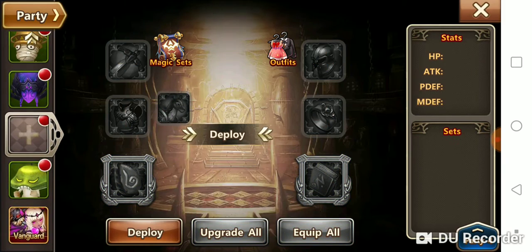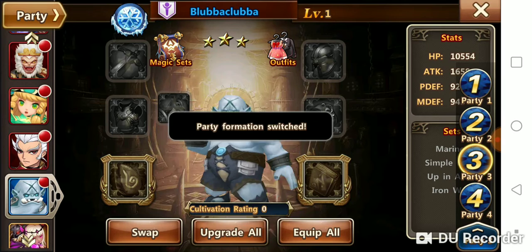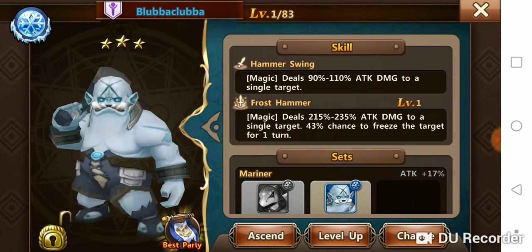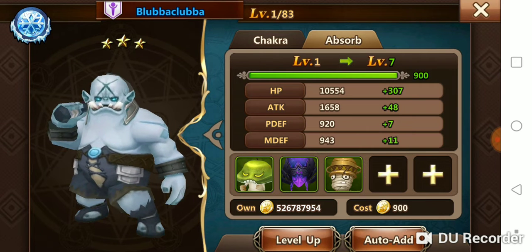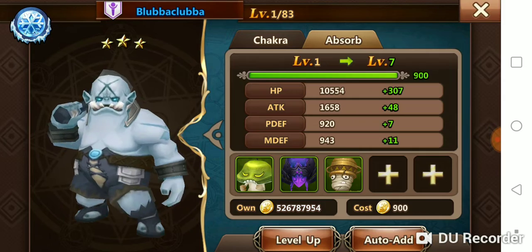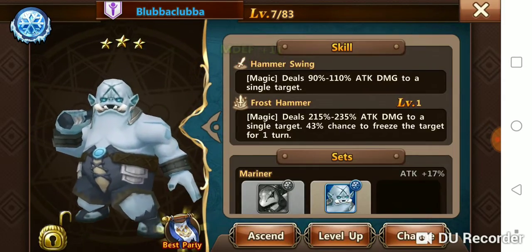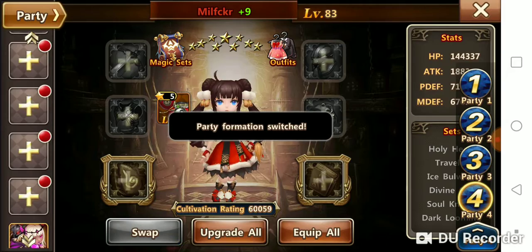Now you have these three heroes in this party. To remove them, go to another party, select a hero you can level up, click level up, go to absorb, then auto-add. Those are the three heroes from the other party that are equipped. Level up, exit back out, and party four should be completely clear.